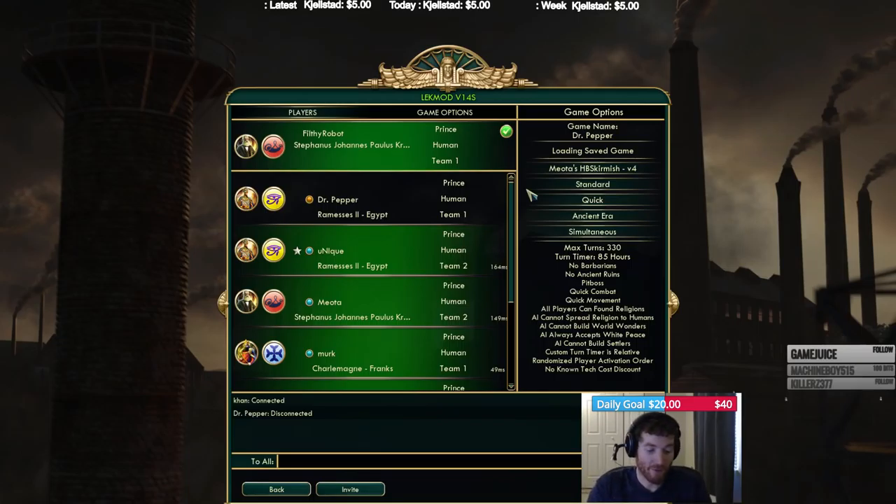Is the net code for Civ 6 better than 5? Yeah, a little bit. The problem is the rest of the code. I think we have a command for it if that's what you're asking about.